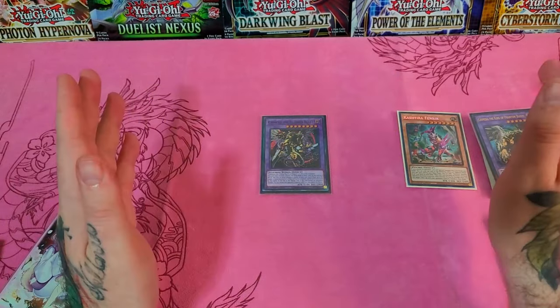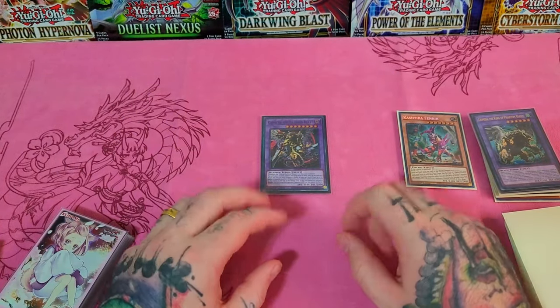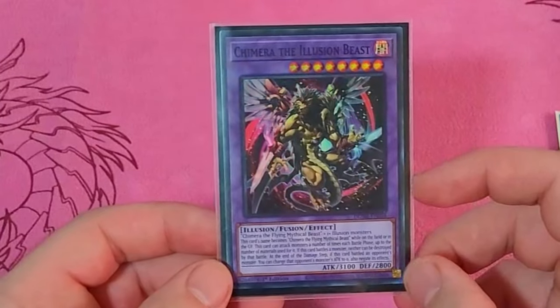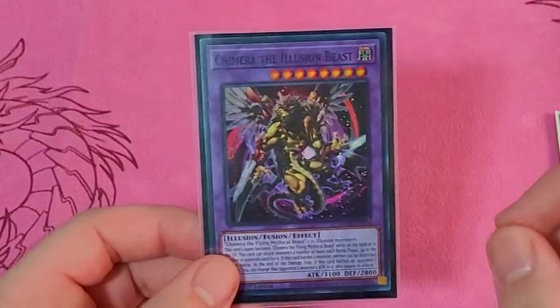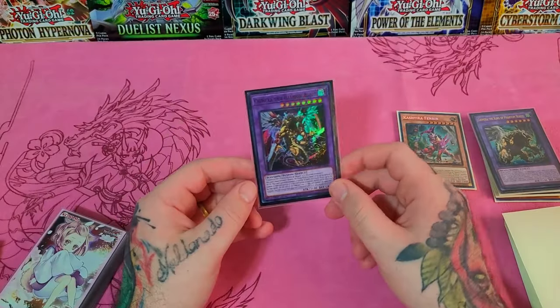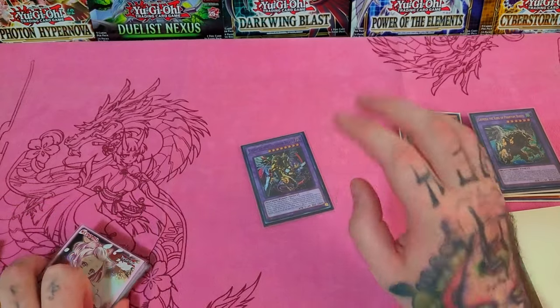Short, sweet, simple — but I feel like I should show this because a lot of people say this guy never gets brought out. If you're playing Chimera and not bringing the Chimera Illusion Beast out, the permanent attack reduction to zero and permanent effect negation is absolutely insane. I don't know why you wouldn't bring him out.